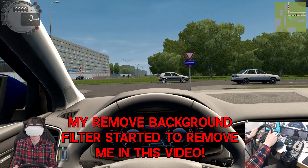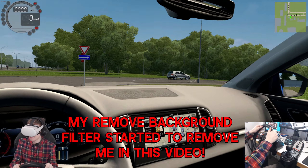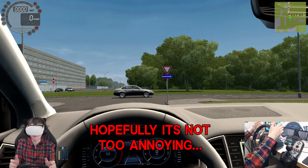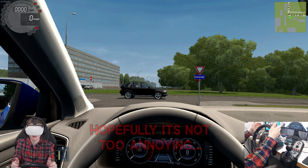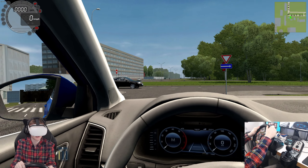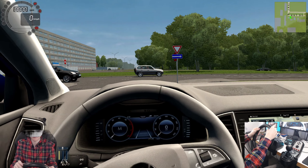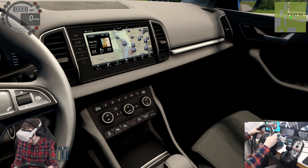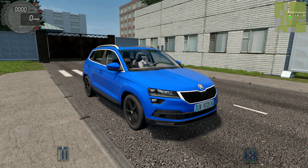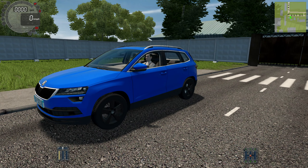Here we are in the 2018 Skoda Karoq. This is a small, compact SUV, a bit similar to the Nissan Qashqai, VW Tiguan, things like that, or maybe the T-Roc. They have so many different models. SUVs, of course, are all the rage right now — they're massively trending. I'm not a huge fan myself, but I like this car. I like the interior. Here's the exterior view — it looks pretty good.